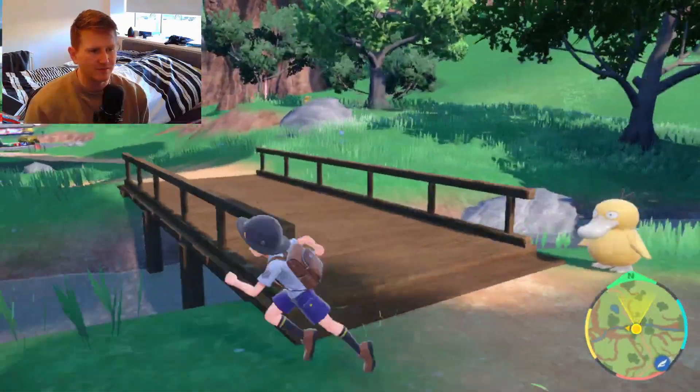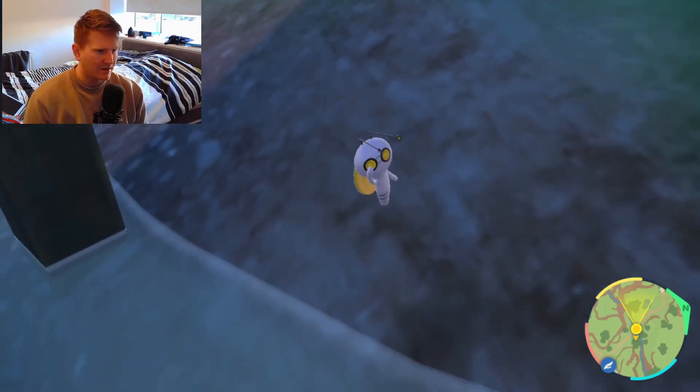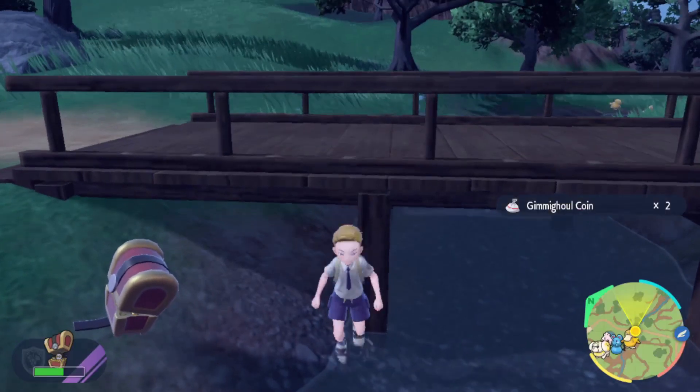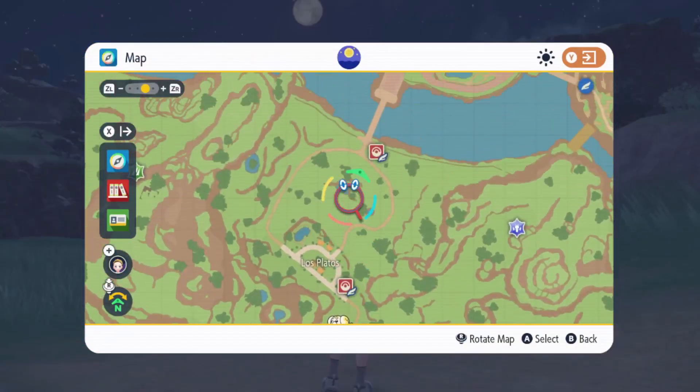There is a second option if you're incredibly eagle-eyed. Dotted around Paldea, you'll have the chance to find little Gimmigools outside of their chests, carrying a lone coin on their back. When you do find them, they'll grant you one or two coins at a time. You can see an example of this as the one I'm showing you now under the bridge in the very first area of the game.